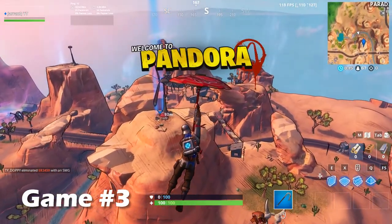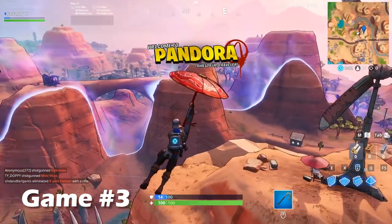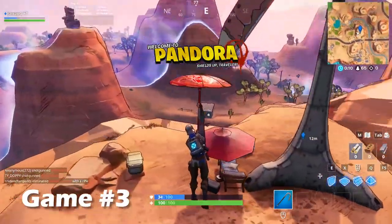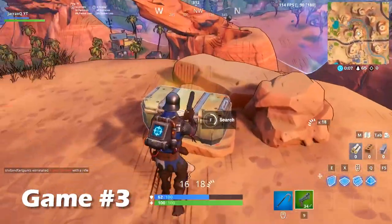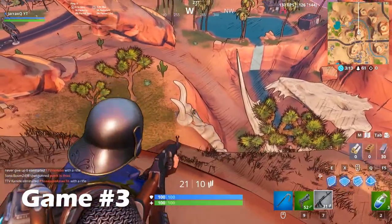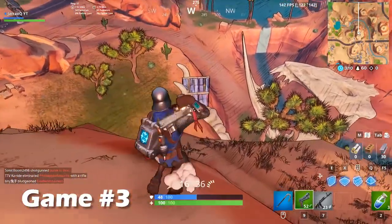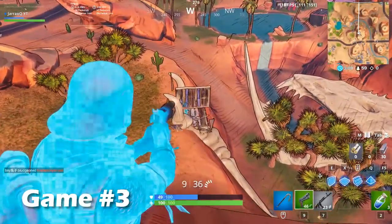In game number three I actually ended up landing on this mountain, which became one of my favorite spots to land — partly because there are a lot of options nearby if someone contests it, but also because there's a decent amount of resources, especially in this windmill. If you get a long range gun it's also a great place for some cheeky snipes on unsuspecting players who are often very exposed to your position.